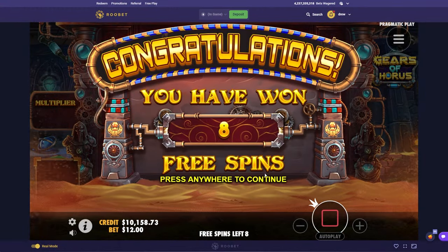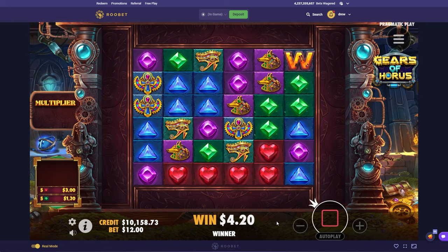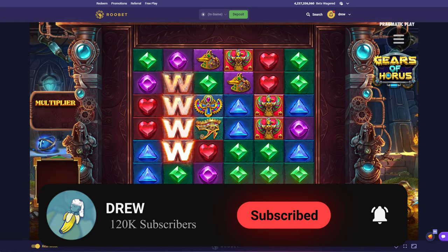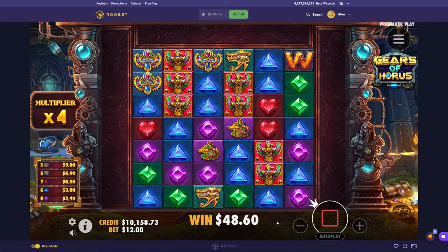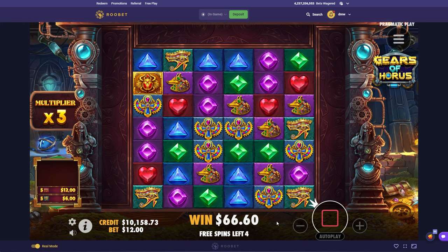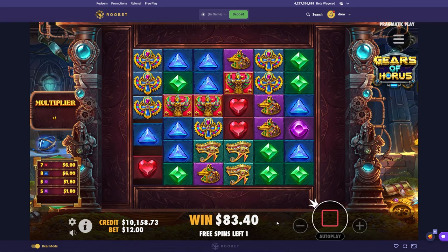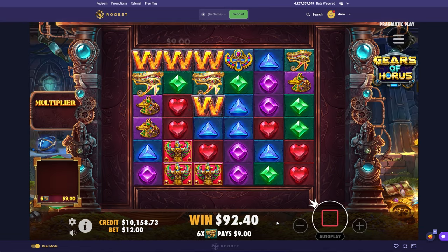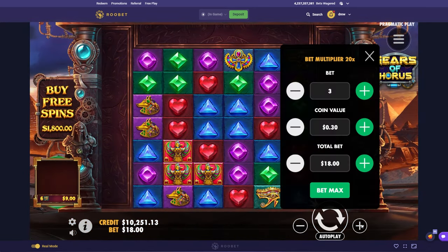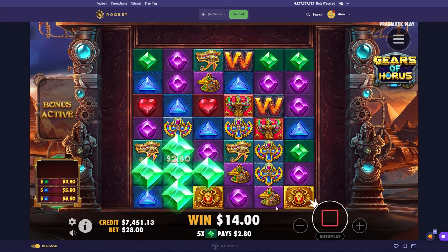That was really good. Maybe a $12 bet does something special — I don't know, I'm just hoping. Come on, let's do it. I don't know man. I'm going to do a big ass buy and then that's going to be it if it's bad. Do a $2,800. If it's bad, then we're out of here. This just ain't my slot.